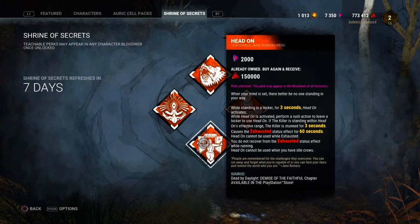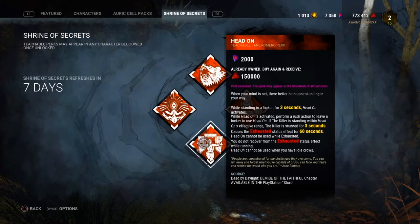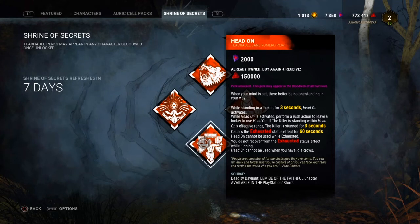The third perk — Head On — is actually good. It's gimmicky, but Head On combined with Deception is really solid. I don't fall for it as killer very often but it's still solid. I use this perk for challenges and messing around, and I recommend using it with friends, especially against lower rank killers. Running it solo queue is questionable in my opinion.